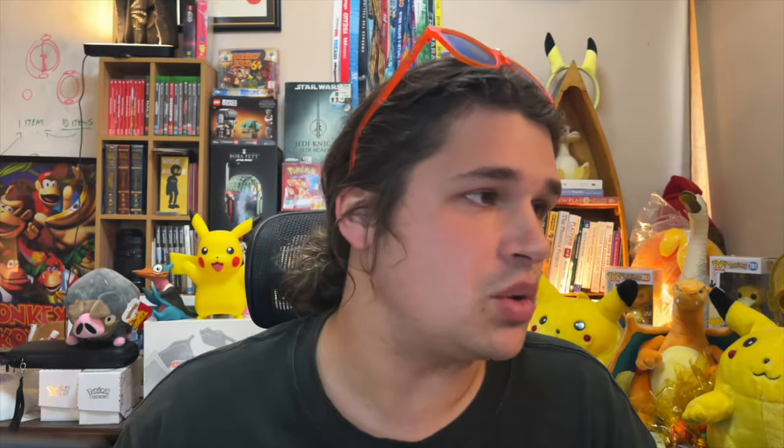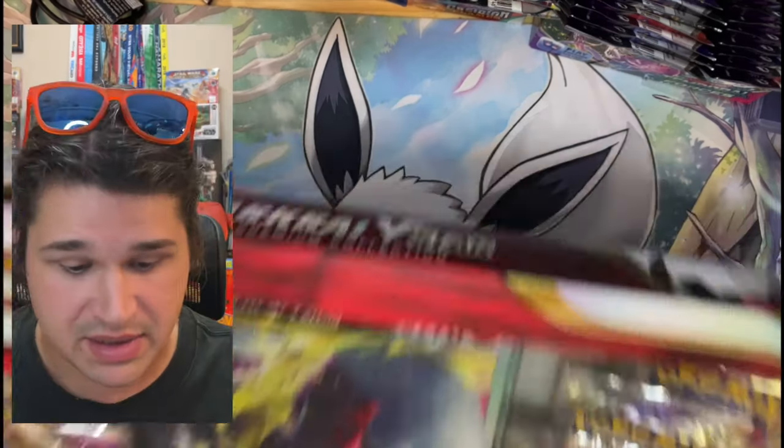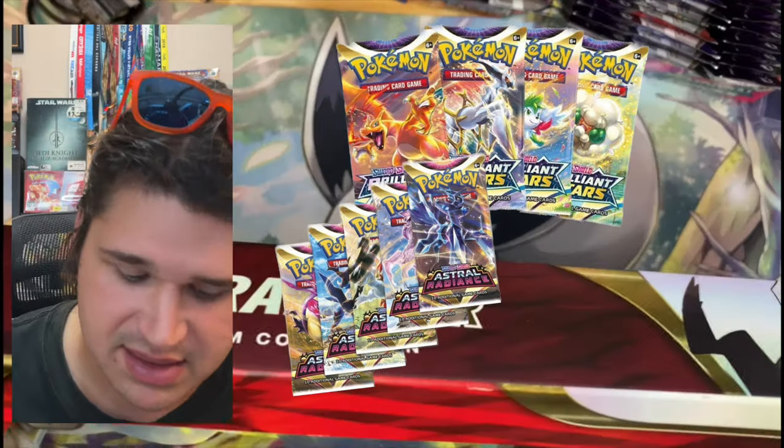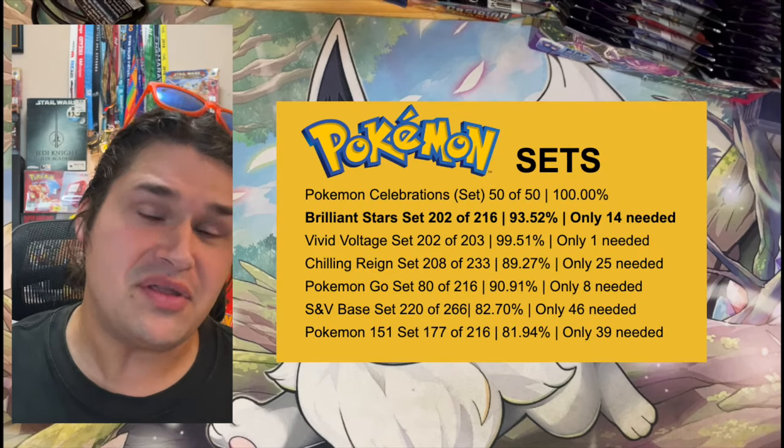If I was smart I probably would have purchased a couple and tried to resell one, however there was only one available so I did a click and collect. There are eight packs inside this, which will hopefully get us enough to either make some more money to put back into the Pokemon Fund, or complete some of my own sets. The main focus for me is Brilliant Stars — I'm not collecting Lost Origin or Astral Radiance, and I still have a few Brilliant Stars cards I need.